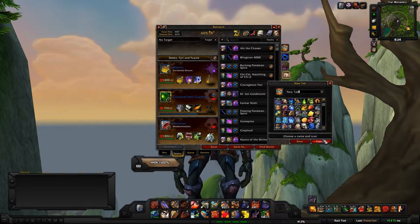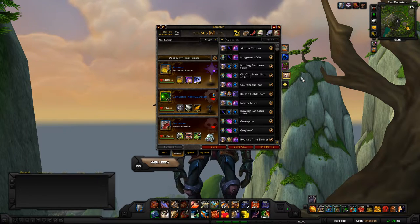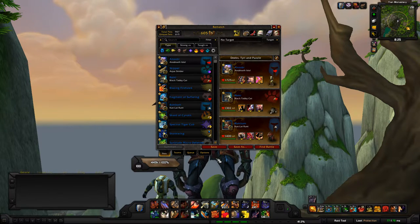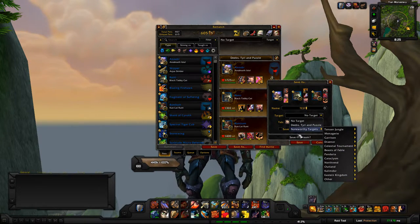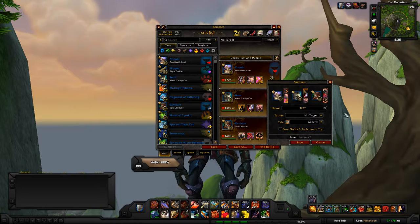Give it an icon and a name. We've got the ones we want so we're not going to add another one. To add a team to a group, go back to the Pets tab, drag and drop the pets you want in the team, then hit 'Save As.' It'll ask what you want to name the team — we'll put 'test' — and you can set the target. Usually if you're targeting something it'll put the name in automatically, then you choose which tab to save it to.